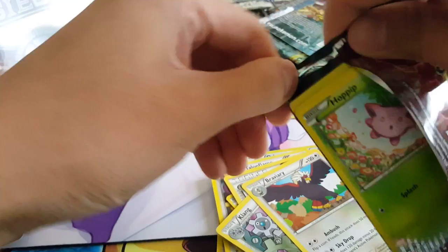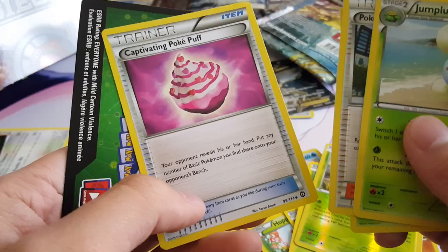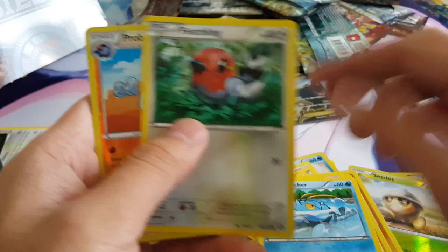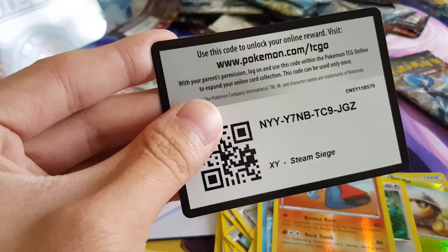Alright, we have 4 packs left. I wonder if we'll pull a Secret. We got Seadra and Cleffa. I haven't seen this yet — Captivating Pokepuff. Pretty full effect. And code card. I think the Secret is probably on the other side since we pulled the majority of the Full Arts. Super Anthros — Anthros is amazing. We got Shocking Light. I've never heard of this ability.